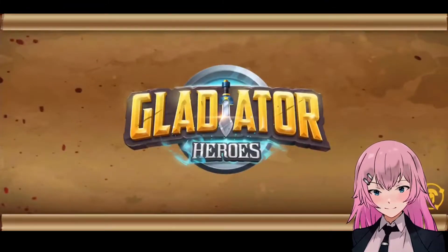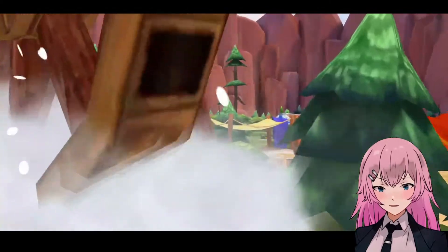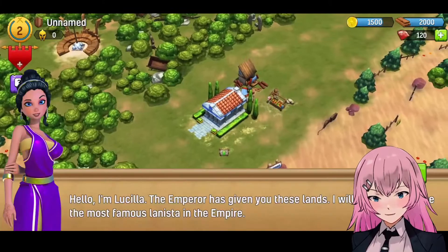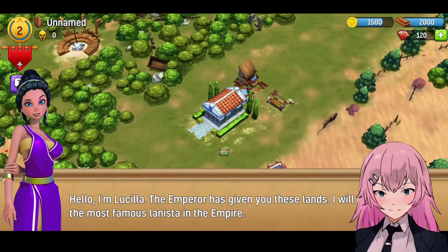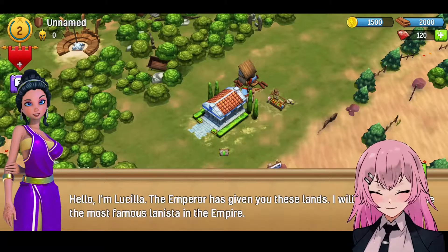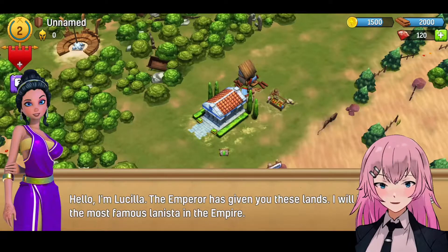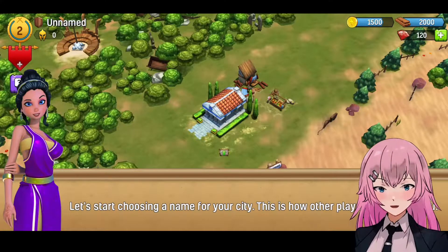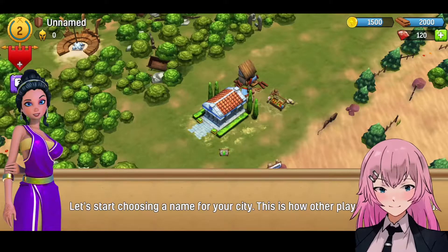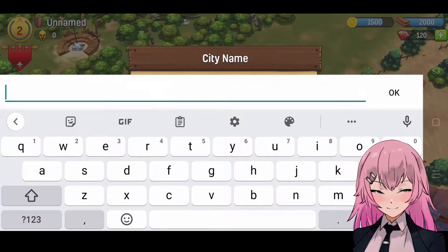Alright, let's claim the reward. Oh, so this is the city that we'll be building. Hello, I'm Lucilia. The emperor has given you these lands. I will help you become the most famous lanista in the empire. Let's start choosing a name for your city — this is how other players will know you. So of course, Nookie.